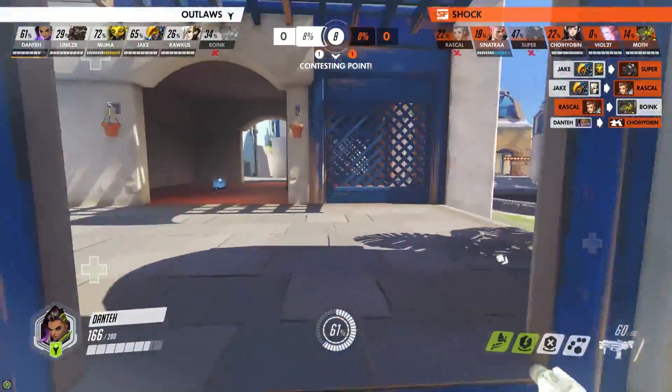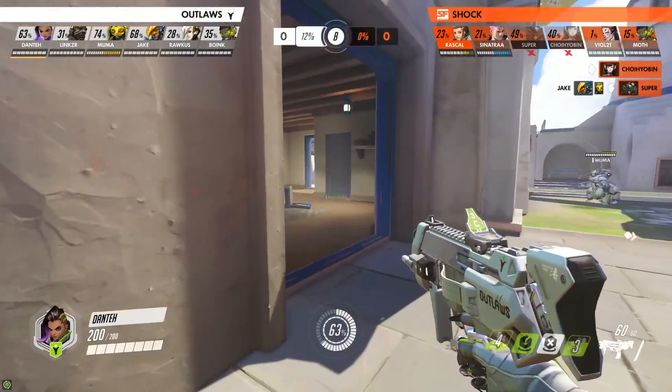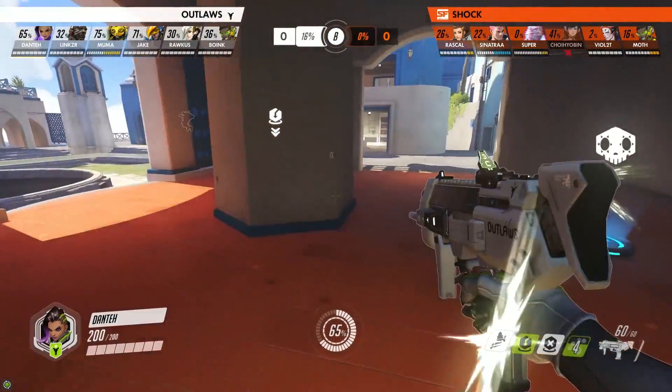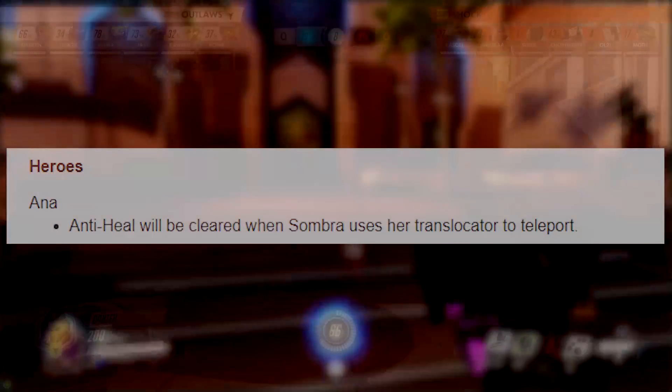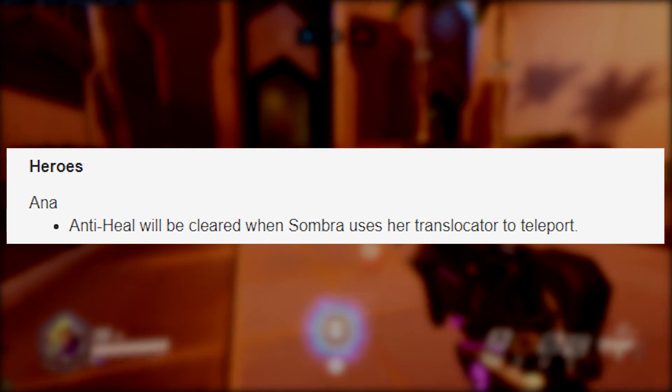There are lots of different effects in the game such as anti-heal, on fire, frozen, or Discord — all of which can affect how much damage you take. Sombra's translocator when she used it would cleanse some of those effects from her but not all of them. Blizzard have basically made this much more consistent with these recent changes.